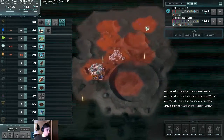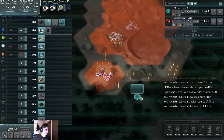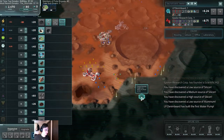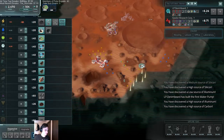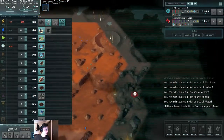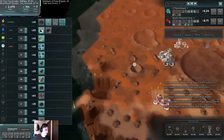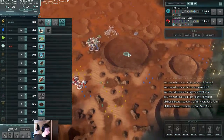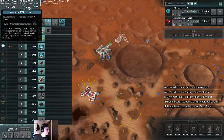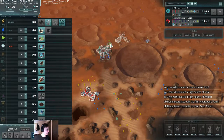Not a whole lot else we could have done, not a whole lot of other areas. Oh, there's everything — figures. High levels of carbon found. High levels of aluminum found. We've got a ton of water production. There's a lot of stuff spread out, so we don't have to worry about pirates as much this match, which is super handy. We're already paying off debt and producing food.